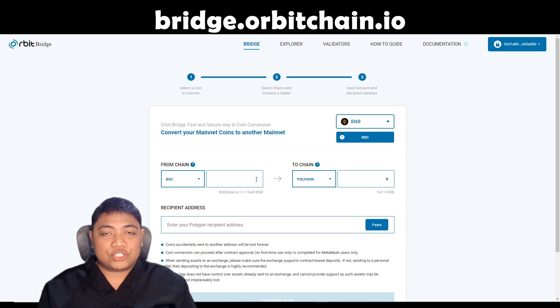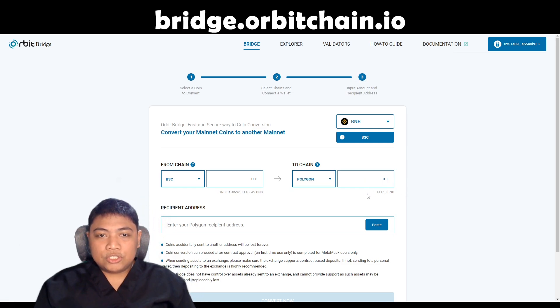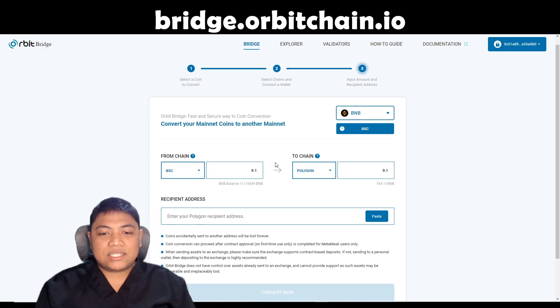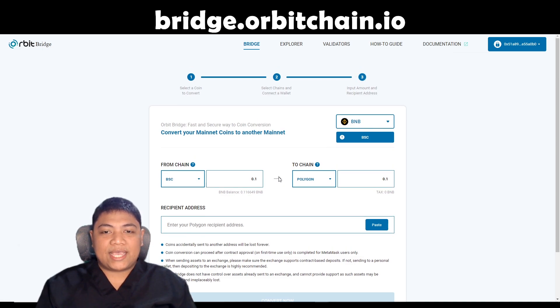I have 0.11 BNB. I'm just going to transfer 0.1 BNB. As you can see, there is no tax. Whenever you transfer funds from Binance Smart Chain to the Polygon Network using Orbit Chain, there is no fee. So what BNB amount you transfer will be exactly the amount you will receive in the Polygon Network. There's no gas fee, and exactly what you send is what you receive.